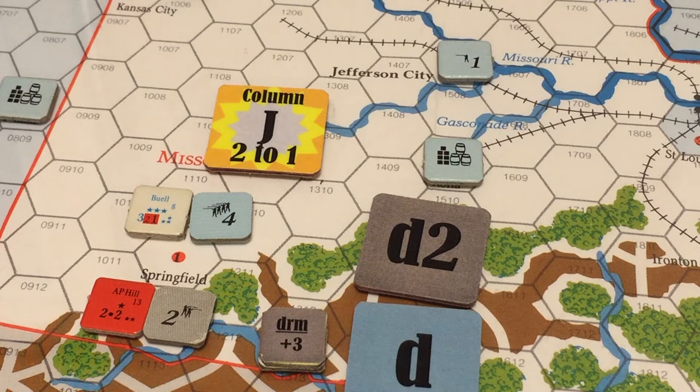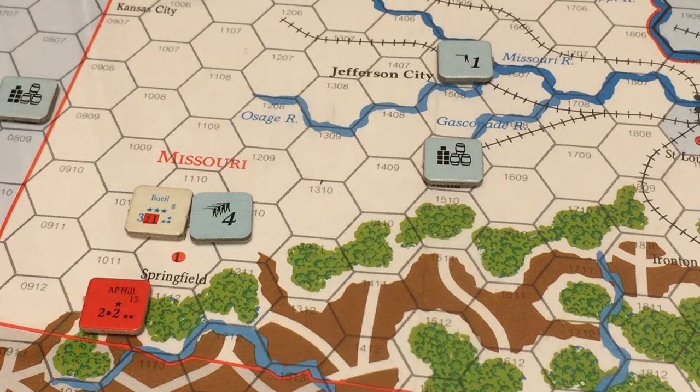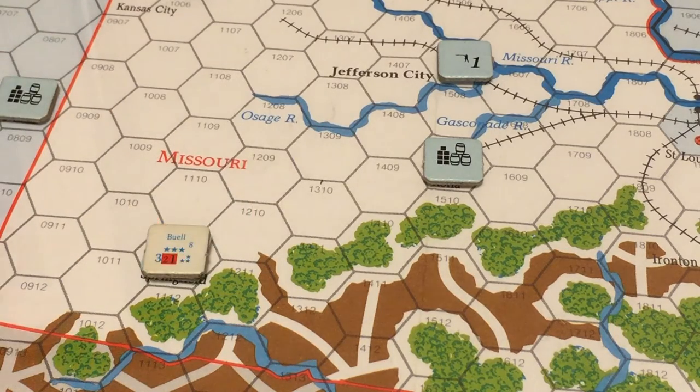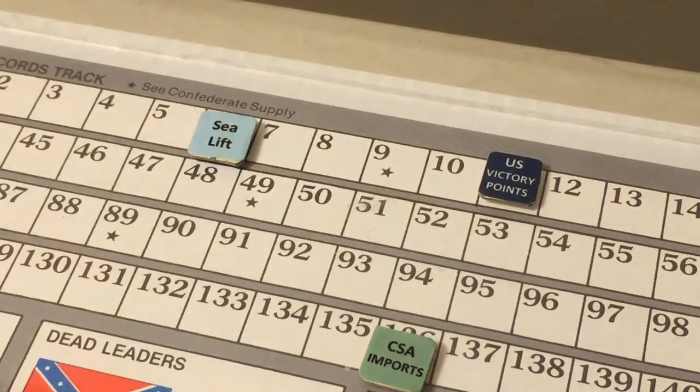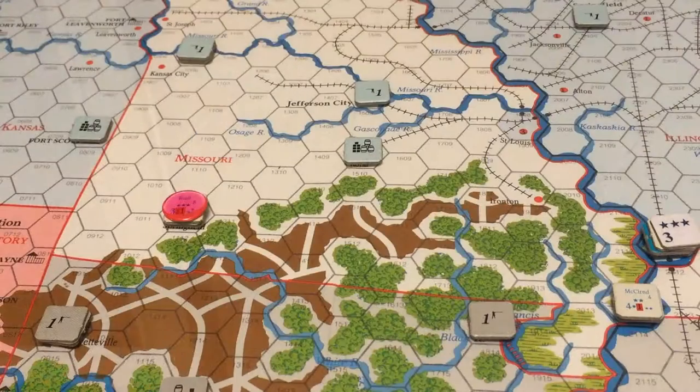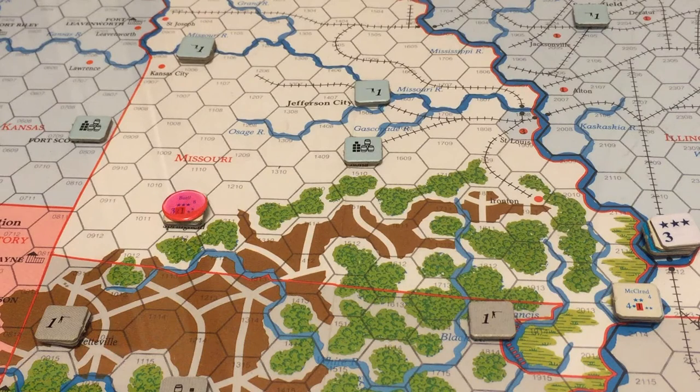There was no leader loss, but A.P. Hill's force was destroyed, so he is placed on the turn record track for next turn. Buell captures Springfield, Missouri, earning the Union one victory point. Buell's force is demoralized. The Union score increases to 11. If things remain as they are in Missouri, the Union will control the state and gain bonus victory points at the end of the turn.